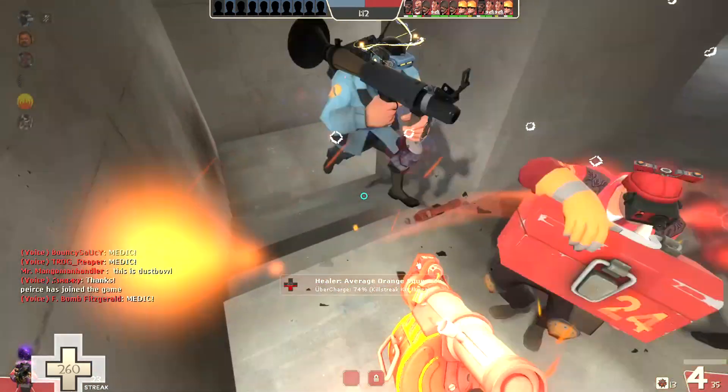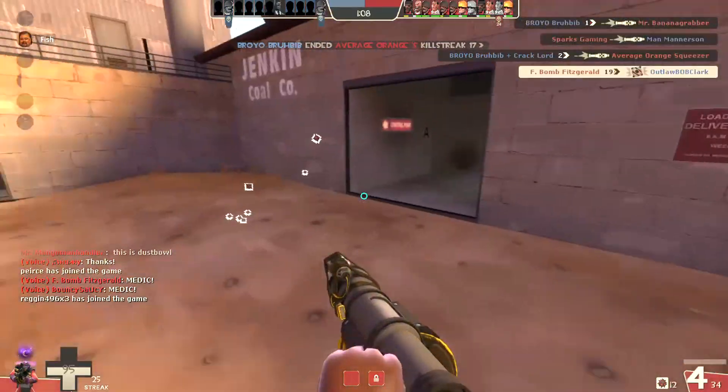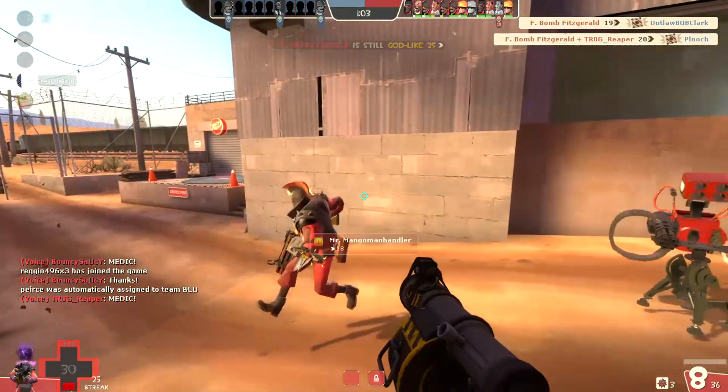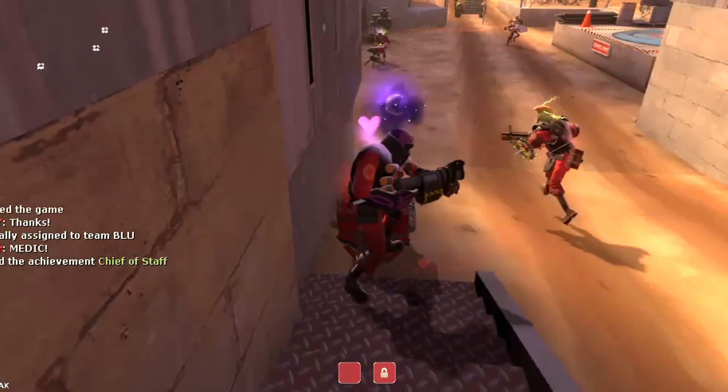Let's get aggressive at their spawn. They're counter-Ubering, and this is a weakness of the Scottish. I can't believe I got out — that's crazy that the streak didn't end there. I was even able to get some kills on the way out.